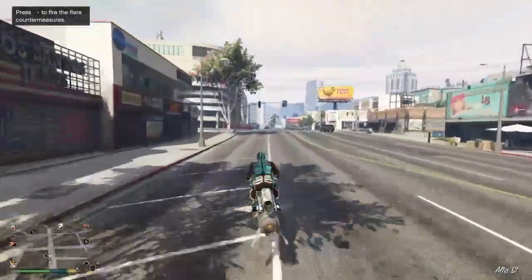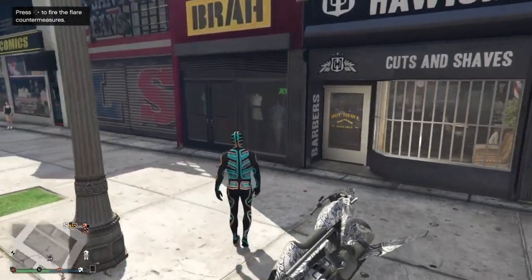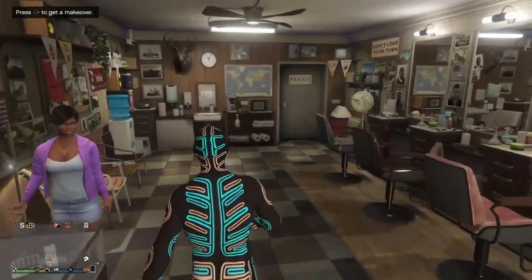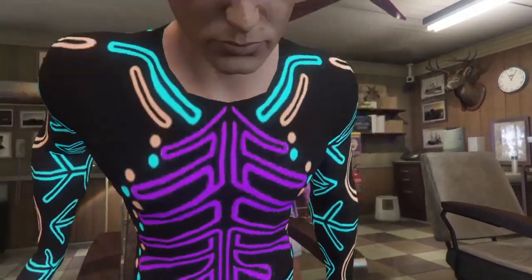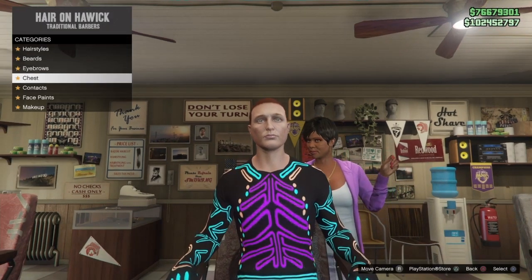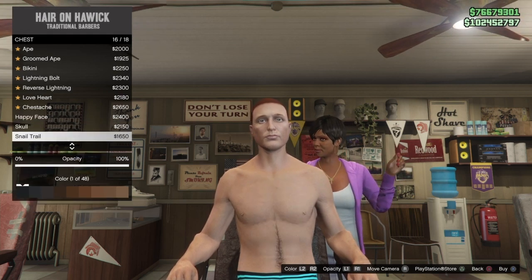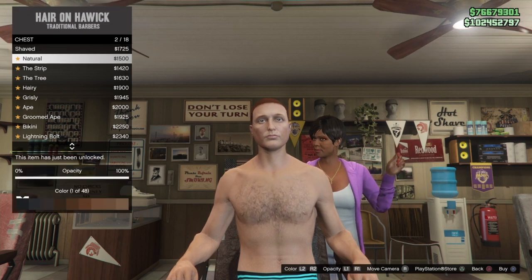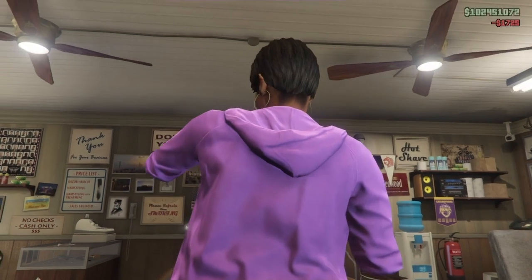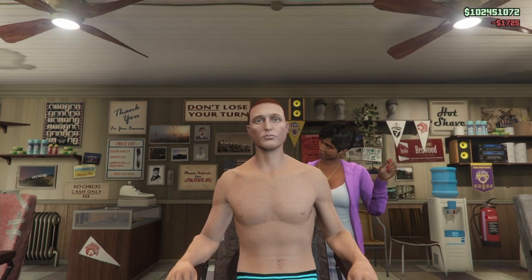Now once you've made your way down to the hairdresser, get off your MK2. Walk in and press right on the d-pad to get the makeover. Once you've chosen the makeover, go down to chest, click on chest and just choose any one of these. As soon as you choose this, you'll notice that something happens to the outfit which is pretty strange — but this is the glitch.